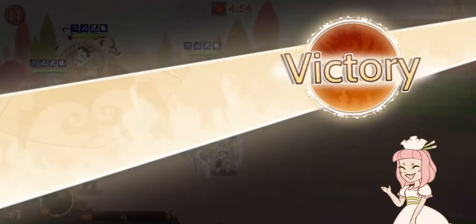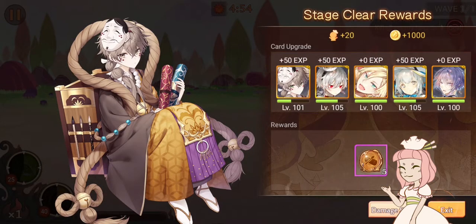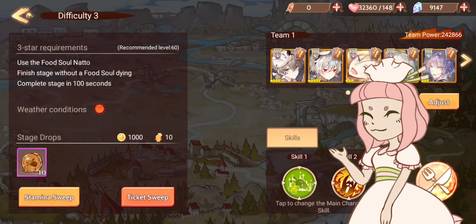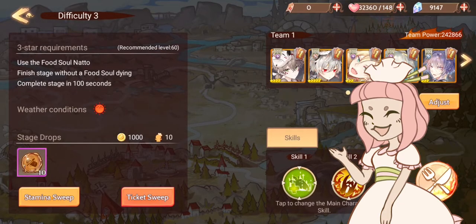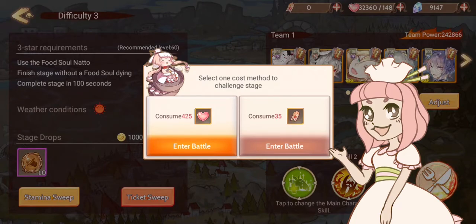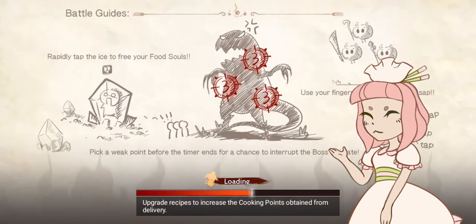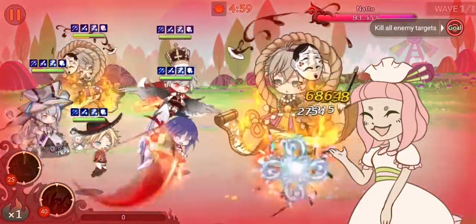It's important to remember this when you're investing, especially if you're using stamina since it's regenerative. For example, at level three, if you need 425 stamina and you only regenerate around 100 at a time, you can't regenerate enough to open that gate. This is why you'd want to save your XP bottles or restaurant chests for these stages.